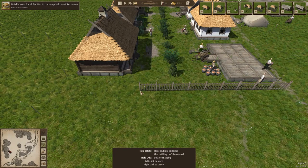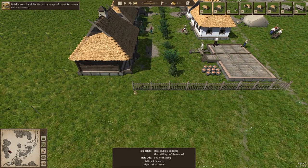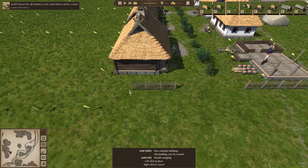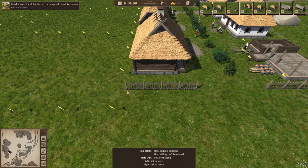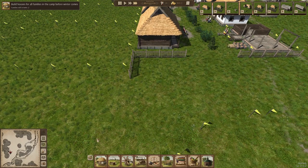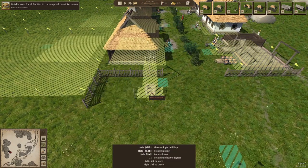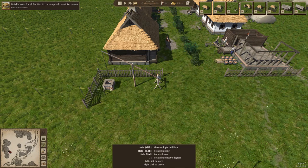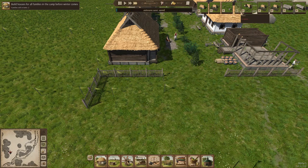Then we'll continue onward like this — this should be pretty straight. Yes, and then from here on we can continue the fence like this, and now we can build a well in there. I think this looks better — I have to rotate it of course, but it completely fits in, so that's good. It really suits that area.